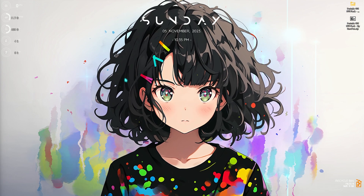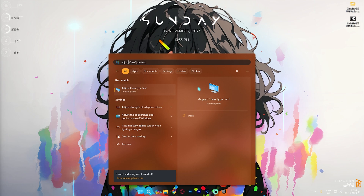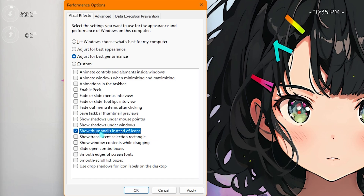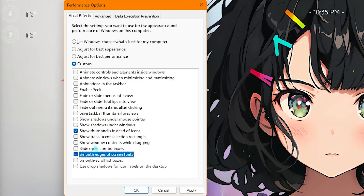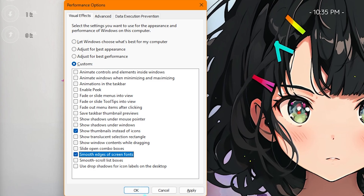Step number two is de-animating your Windows. Windows by default has a ton of animations which can be disabled to increase performance. Search for 'Adjust the appearance and performance of Windows,' select 'Adjust for best performance,' then check 'Show thumbnails instead of icons' and 'Smooth edges of screen fonts' to get better in-game performance.